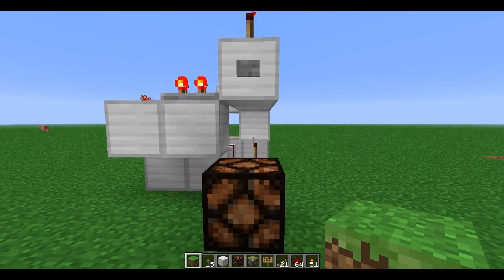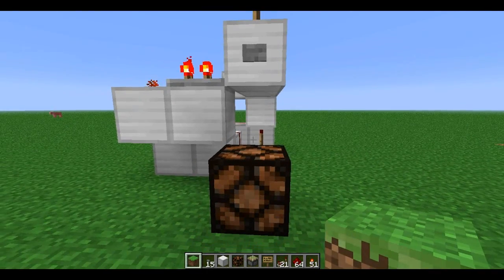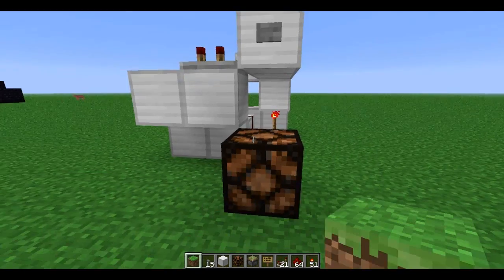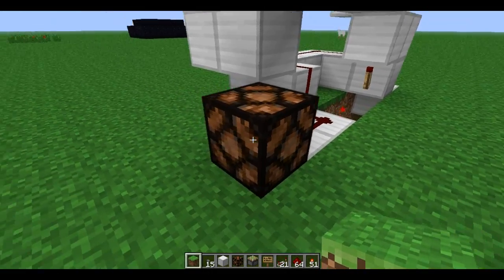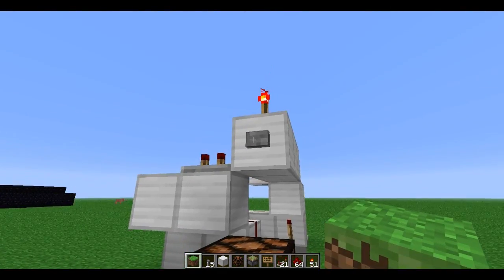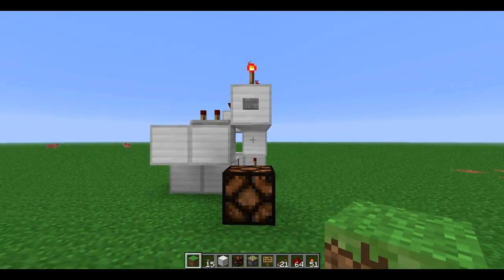You press the button once, nothing happens. Press it again, light turns on. Press it again, nothing happens. Press it again, light turns on. The button is your input, and this lamp right here signifies the output. Press it again, nothing happens. Press it again, light turns on — and so on and so forth, and it'll do that forever.